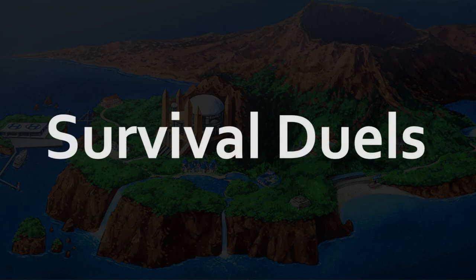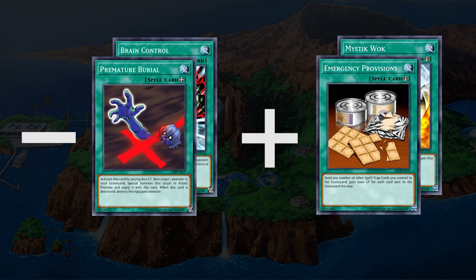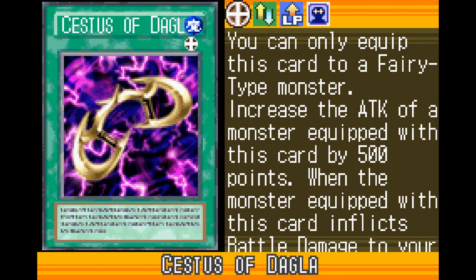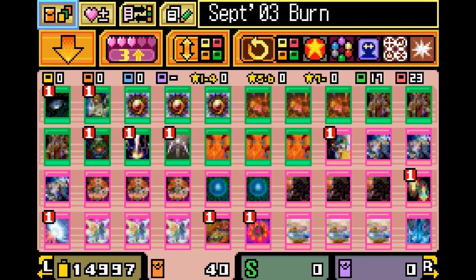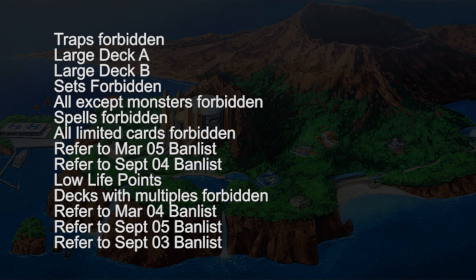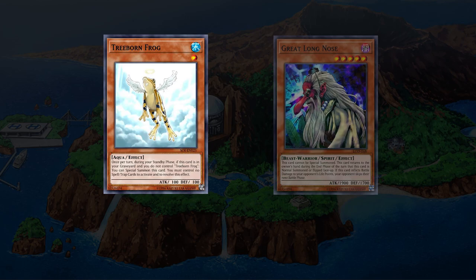You can make it through survival mode by taking out all the cards that make you pay life and putting in a couple of cards like Emergency Provisions to offset any damage you might take. But if you want a deck that just slaps through this mode, I found that building around the fairy equip that lets you gain life whenever it deals damage to your opponent makes this mode really easy. The limited duels in this game are kind of a joke, because almost every single one of them can be done with a monsterless deck — you can technically meet the requirements for challenges that require specific kinds of monsters that way.